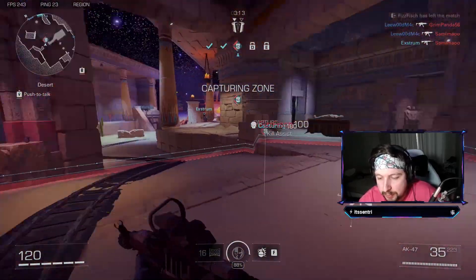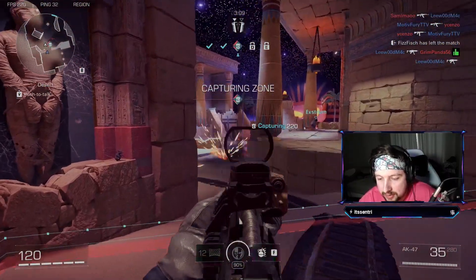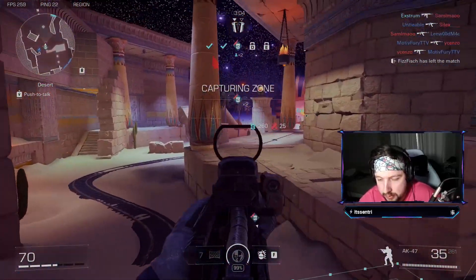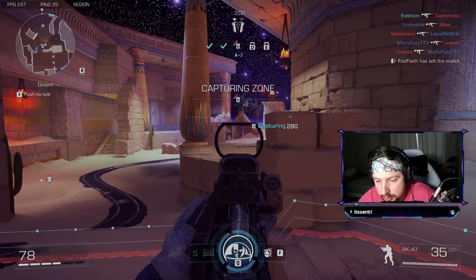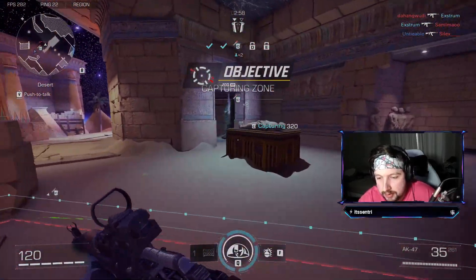The AK with the muzzle break gives you increased rate of fire. The build I have is actually insane — it doesn't move and it kills people quick. I'm racking up long shots right now without even trying. The AK is nice. I'm on a controller, it's weird. The AK is nice.